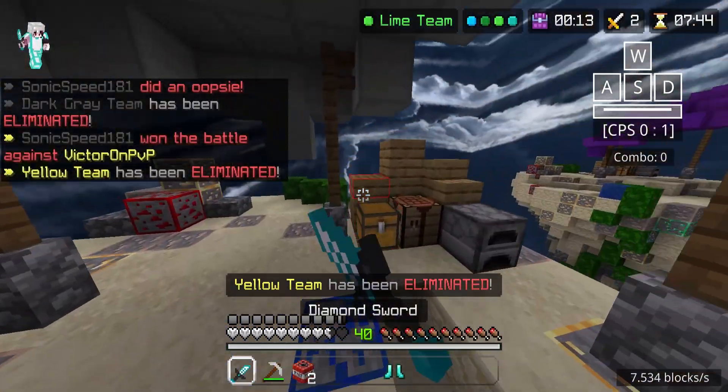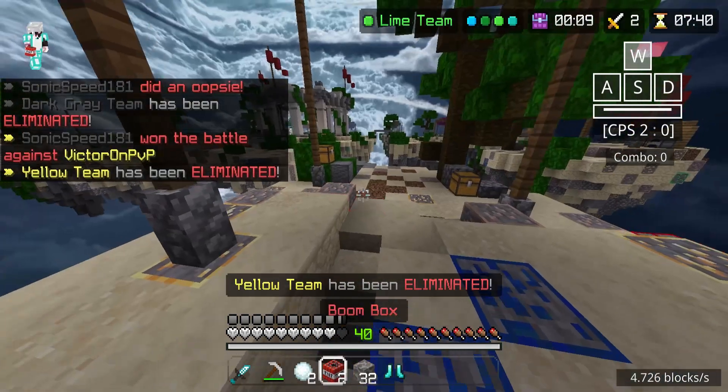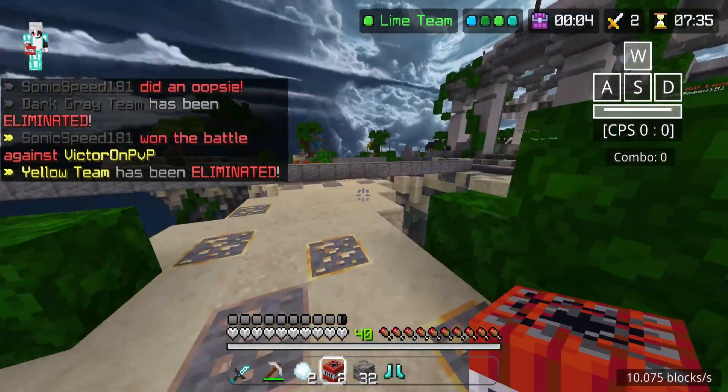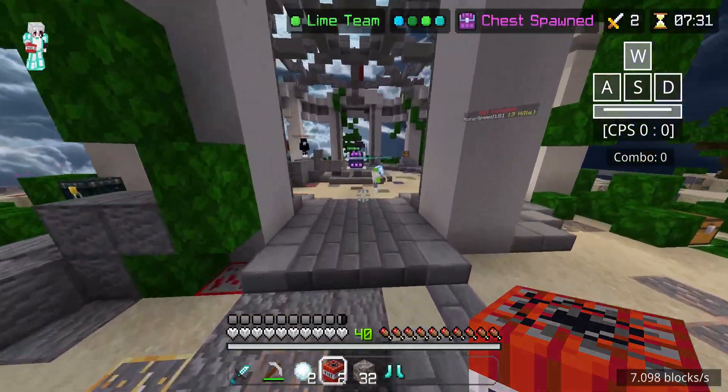I need blocks — where are the blocks? Snowballs, I will take that though. We're good, I think, for the most part. We do have a diamond sword. I would like the sharp two sword — I feel like sharp two swords are really rare, or at least for me, because I have bad luck here.